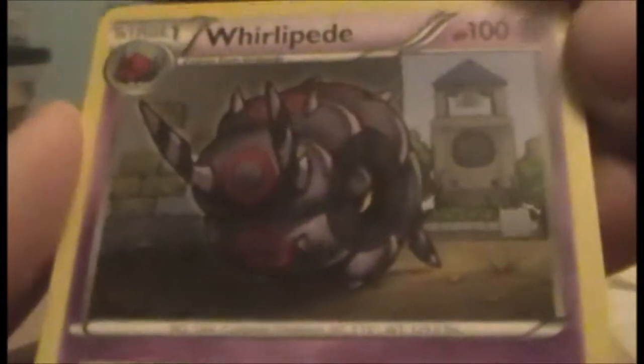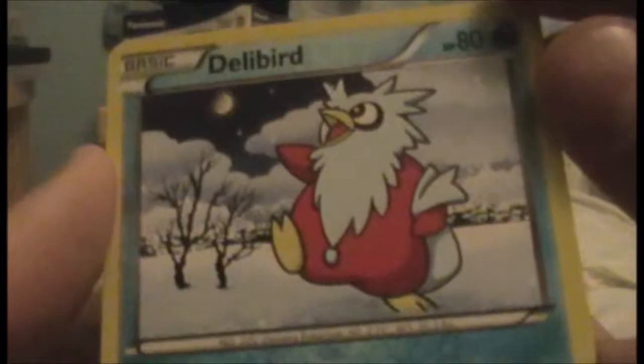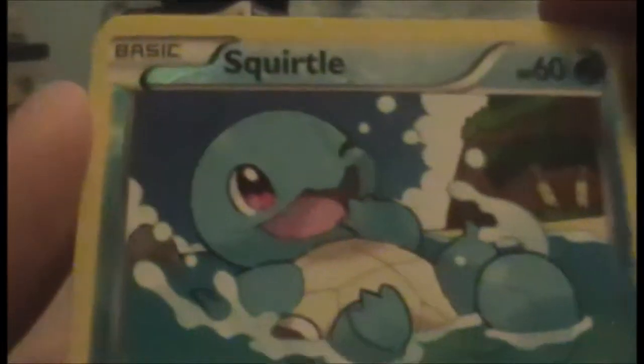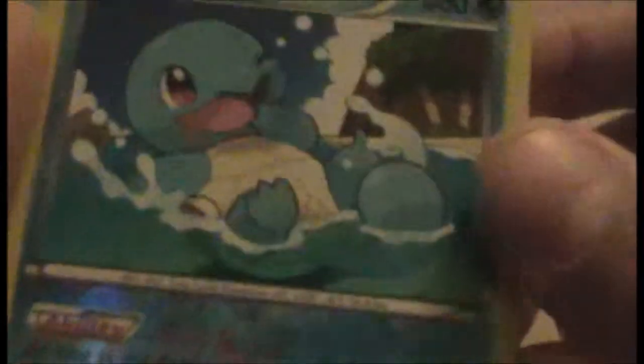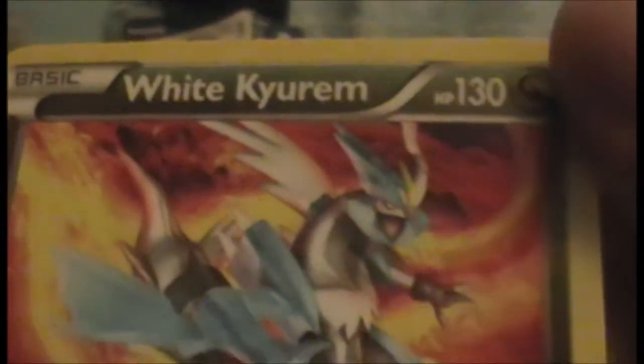We have a Whirlipede — he's rolled up. Skarmory — pretty cool. Delibird — he looks happy. We have a Reverse Squirtle — Squirtle's adorable; I need to actually play Squirtle in part of my deck because I really like Squirtle and Blastoise and Wartortle. And we have — hello — White Kyrem! It's not the EX or anything, but that's pretty cool. There are 149 cards in this set. I'm going to start collecting some Boundaries Cross.